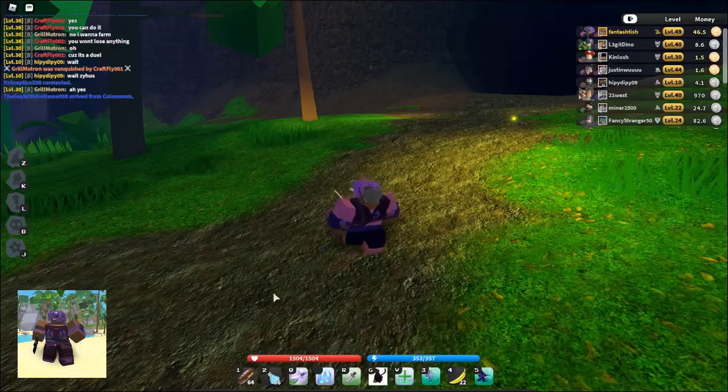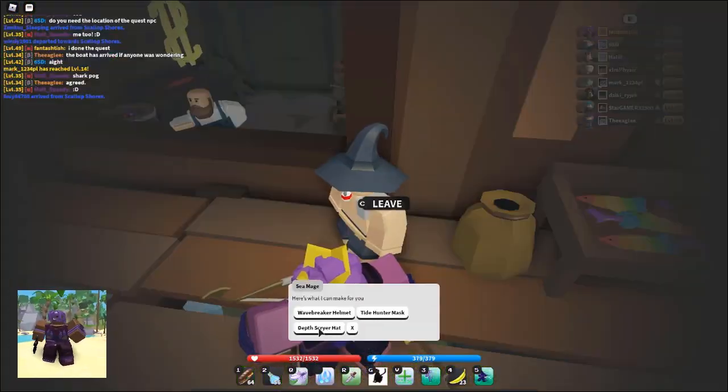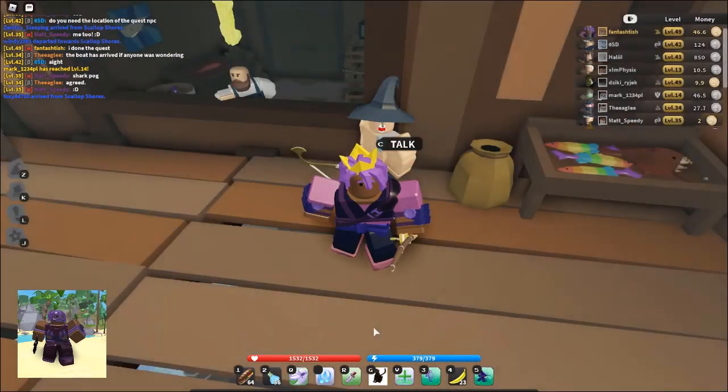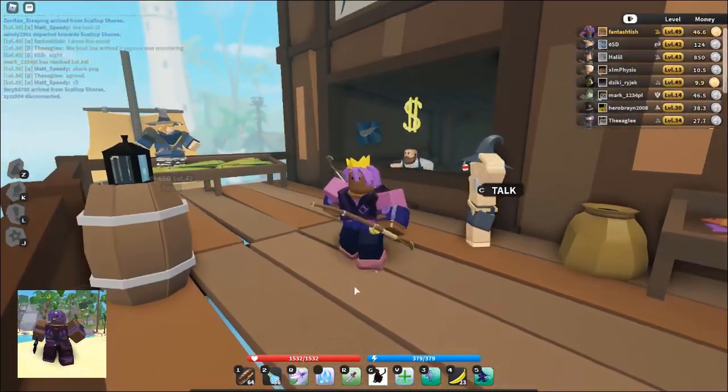Its ability is called the Shark Paw and makes the shampoo — the ability — a whole lot cooler. To craft the Deep Skyra Hat you will need 30 hammerhead sharks and 1 spider fang. To craft the Wave Breaker Helmet you will need 30 hammerhead sharks and 1 guardian core.